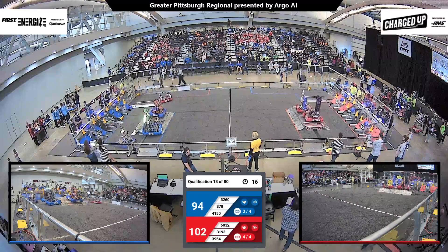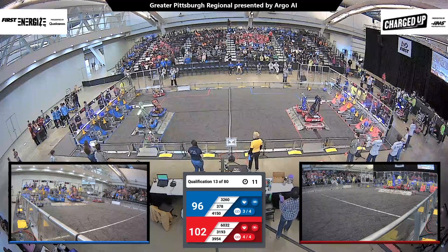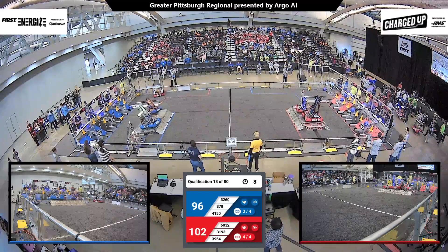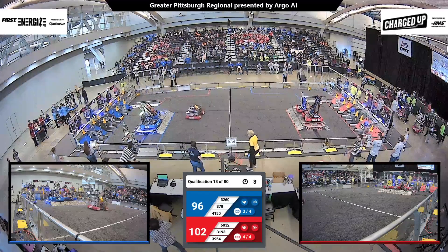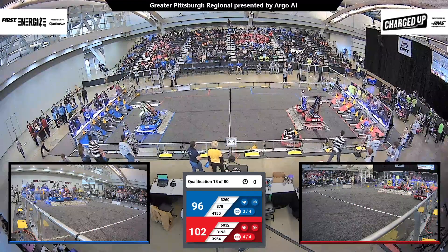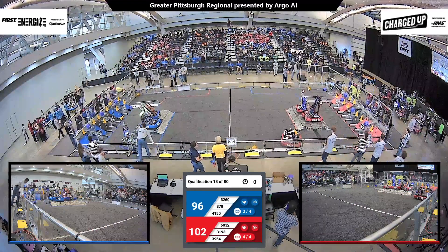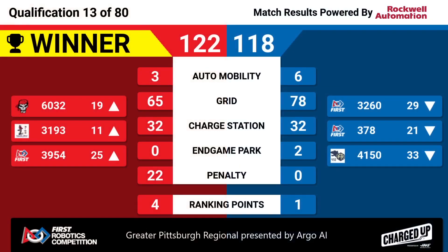Team 3954, their robot crank, joining the Austin Town team on the Red Alliance charge station. For the Blue Alliance, it looks like Team 378, the New Fane Circuit Stompers, will have their friends from Sharp docked. And again, 122-118 — Blue Alliance not walking away empty-handed from this match. They score one rank point during match number 13.